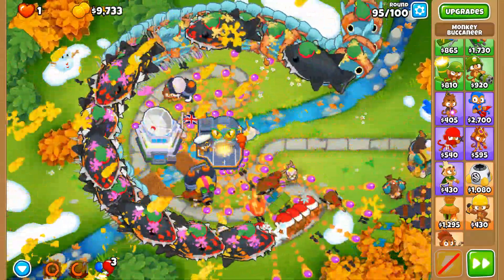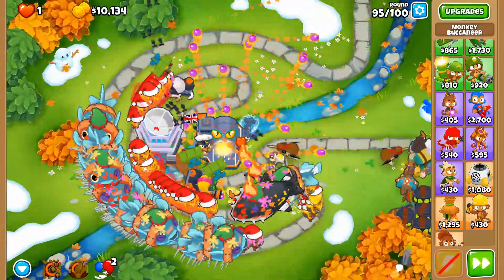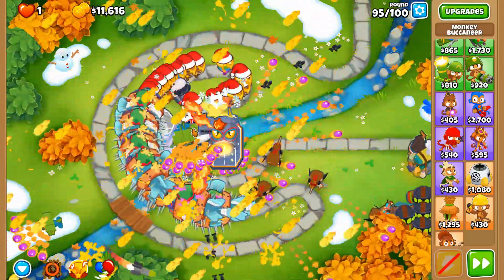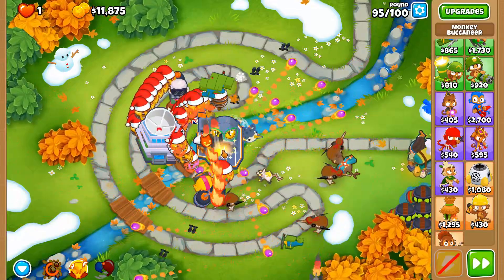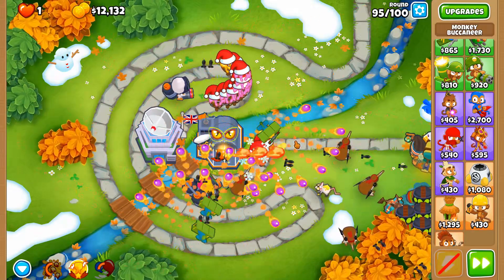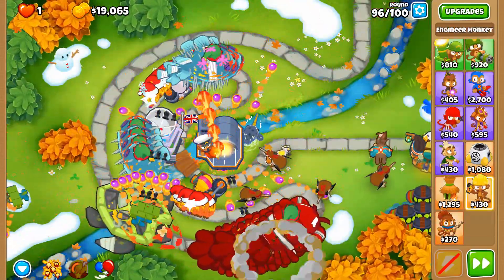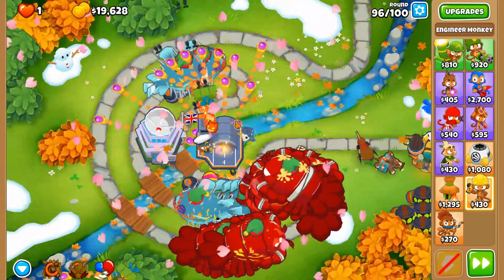The Glue Strike didn't manage to get the one at the very back end, which is why that took a few more projectiles. Can we do this or not — that is the question. I would like to save Homeland Defense for the next round. Using another Sabo here — there we go, exactly Geraldo, that's just what we needed. I have an idea of what I want to do next but I don't want to deploy it before we're absolutely certain it will work for round 100.